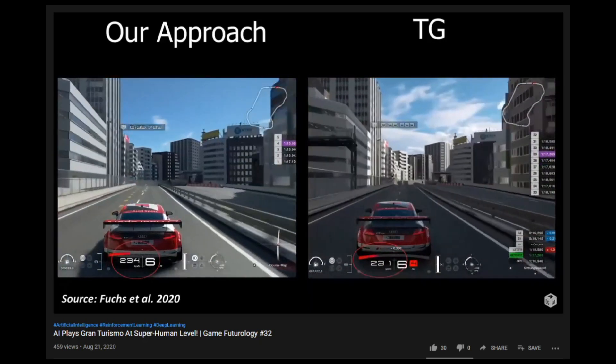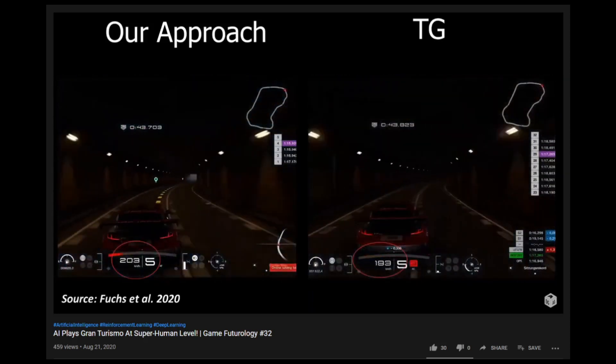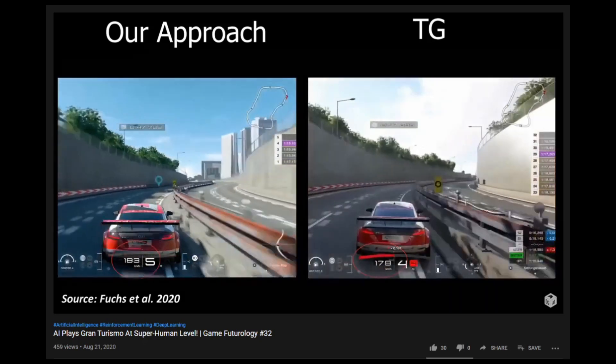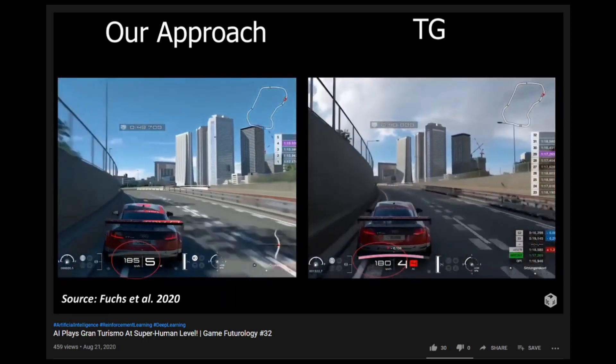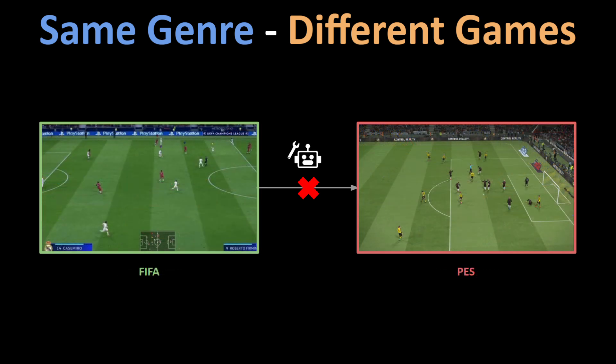One such sub-problem is that it is very difficult to make a generalized AI that is good at playing more than one game, even if the game genre is exactly the same. For example, if we train a bot that is excellent at driving a car in Gran Turismo, this bot will not perform very well on other car racing games like Forza Horizon, or similarly with FIFA and PES for the football genre of games.